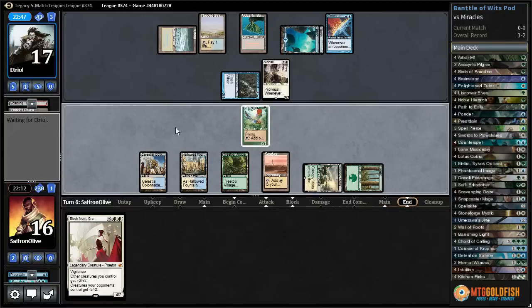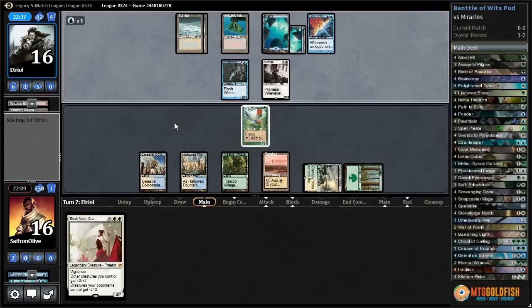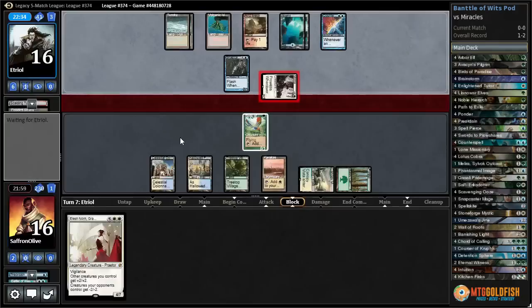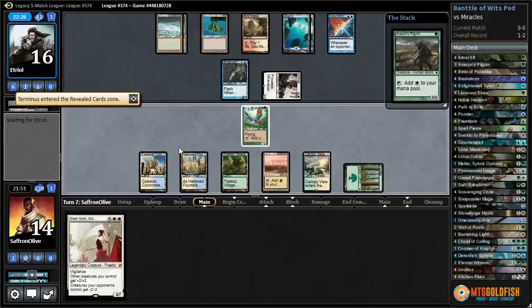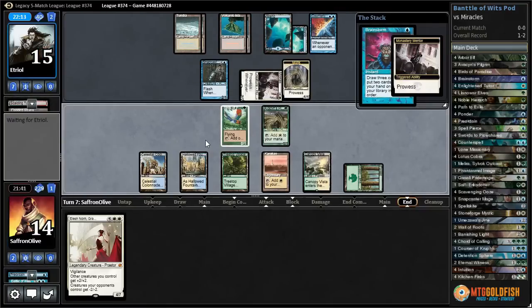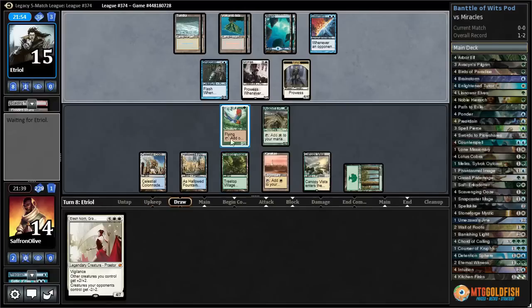The good news is we have a bunch of creature lands and Elish Norn is really good. Let's just pass the turn, leave up creature land activation to block a Snapcaster or something. Elish Norn should win us the game if we can resolve it — can they really have two spells? Let's take the hit this turn. We need a way to get Elish Norn down. They have a Terminus on top but they'll probably shuffle it away.